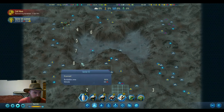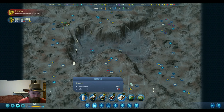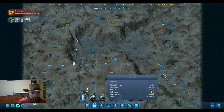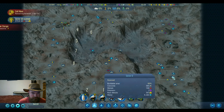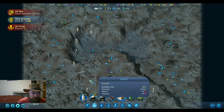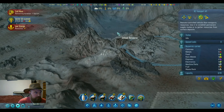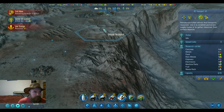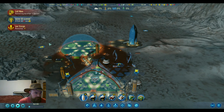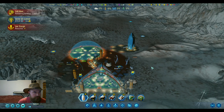We'll move our transport - can we find any place that has more polymers? Polymers is what I'm actually kind of concerned about. There's ten there - scan quickly, there's a lot of stuff here. We'll grab those. Is our power low? I thought we were at 17 during the day.